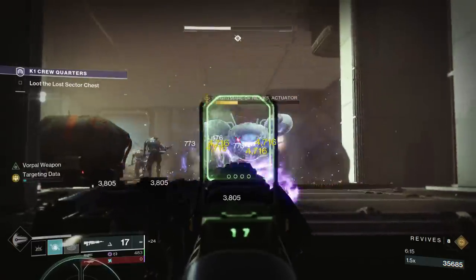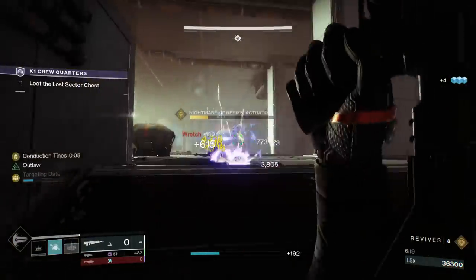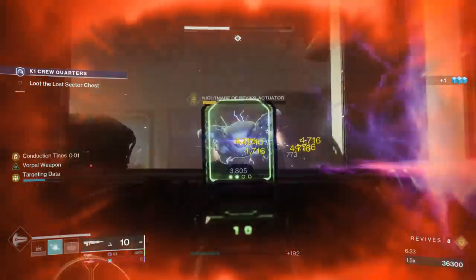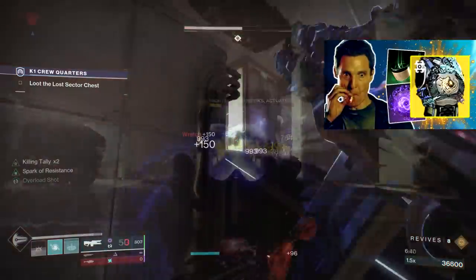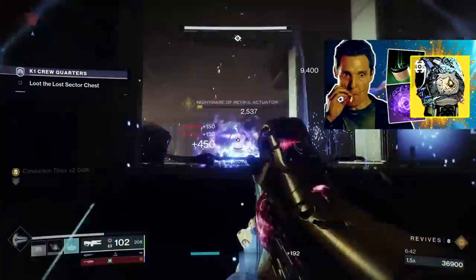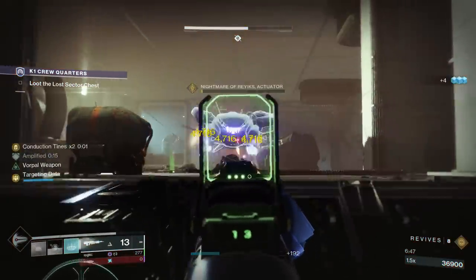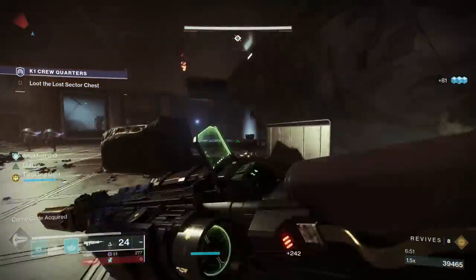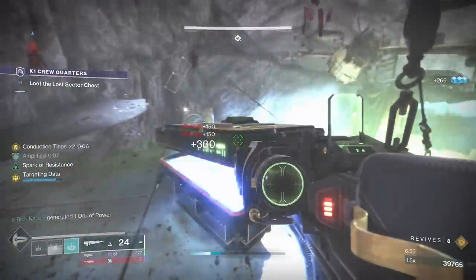Another important addition was three new exotic armor pieces to the loot pools, so make sure you're paying attention to what the daily rotating lost sector is offering in terms of solo rewards. There's a new Titan exotic chest piece — I did a video on that, linked above — it's pretty crazy, turns your barricades into grenades. Then there's also a Warlock exotic helmet with a video coming eventually, and lastly there's Hunter exotic gauntlets which haven't been available from lost sectors just yet, so keep an eye on them.